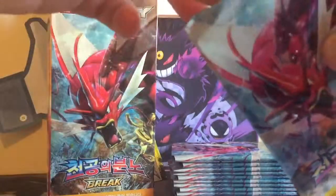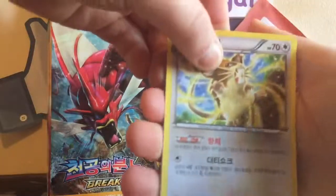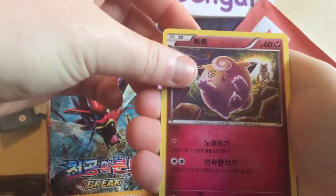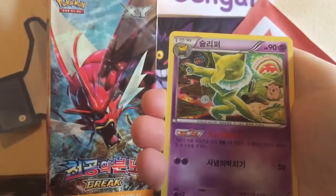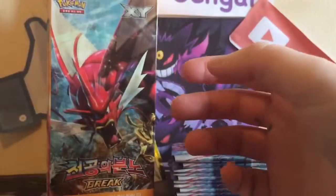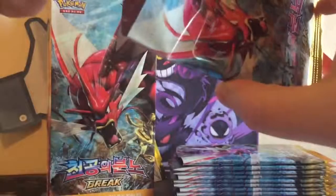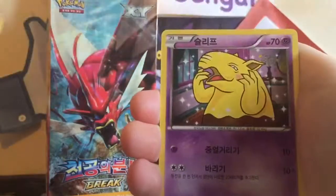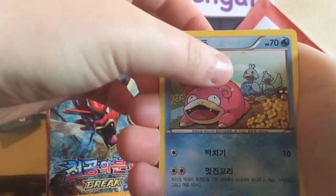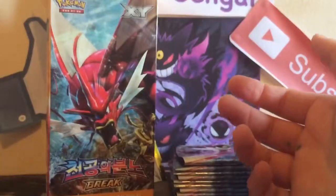Another backing card. We have a Raticate, a Clefairy, a Pancham, a Max Elixir I think, and a Hypno. Since these cards are a bit thicker, they kind of feel like you have another card at the back — that's pretty funny. Next pack: a Slowbro, a Drowzee, a Slowpoke with Ducklett on its shoulder, Psychic's Third Eye, and a second Camerupt.